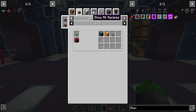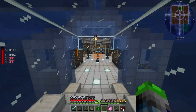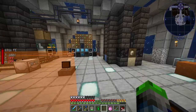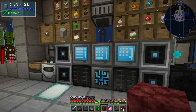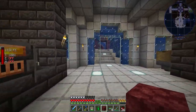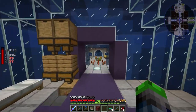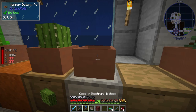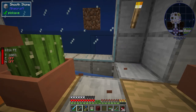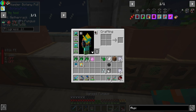We can grow this using netherrack - sweet, we do have netherrack. Boom boom - warped fungi! I already set up a spot for these guys unintentionally because I thought you could grow pumpkins in the botany pots. I totally messed that up - it's supposed to go over the netherrack, not this spot. There we go - warped fungi placed correctly.